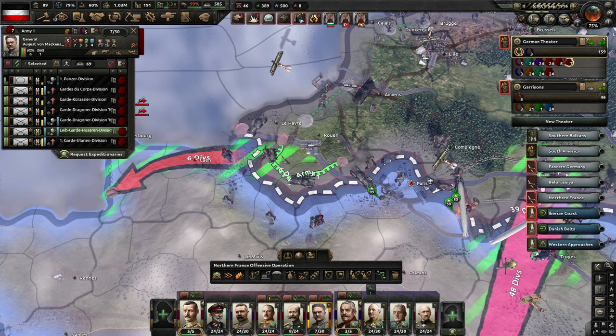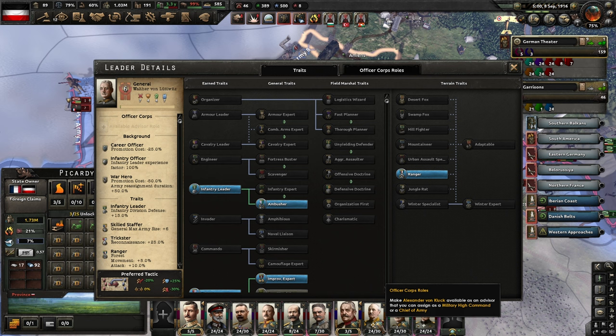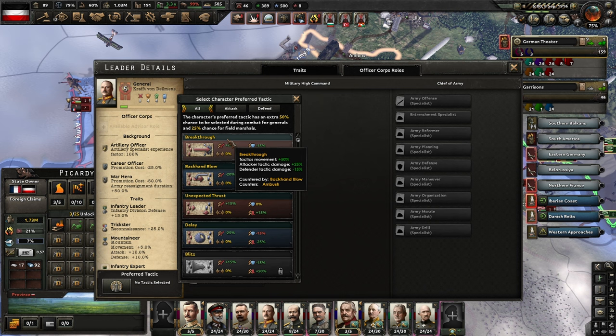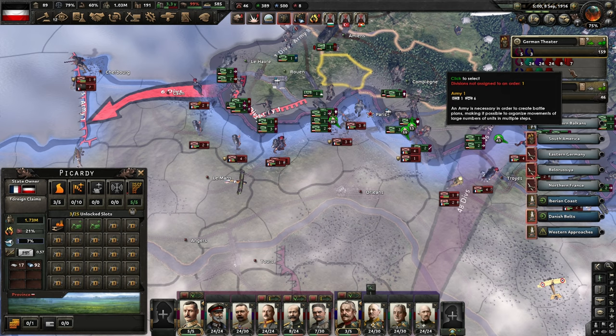I think we actually want to move all of our motorized across the river here — the six divisions we have there. Let's see what we have here; we've got another trait we can give him. There's nothing we really want to give him though — I think these are just preferred tactics, and this is obviously going to be breakthrough, on one of our offensive generals. Garrison divisions, new traits — yeah, nothing we can give there.